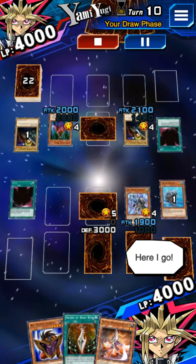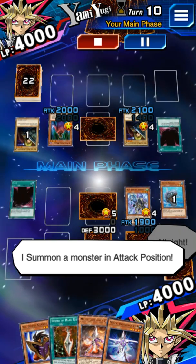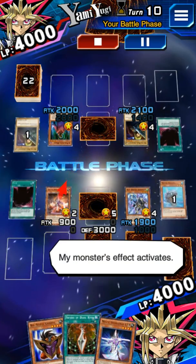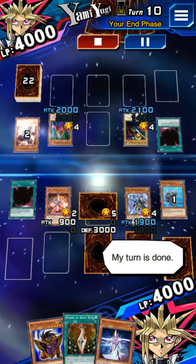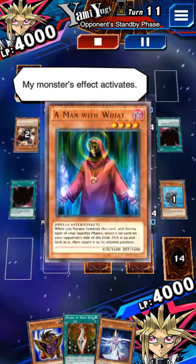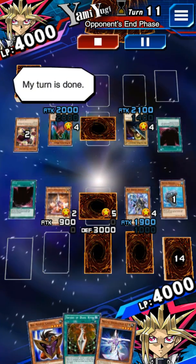Here I go. My turn. I draw a card. I summon a monster in attack position. Let's battle. Let's do this. I attack with a monster. My monster's effect activates. My turn is done. It's my turn. I draw a card. My monster's effect activates. I set this monster face down. My turn is done.